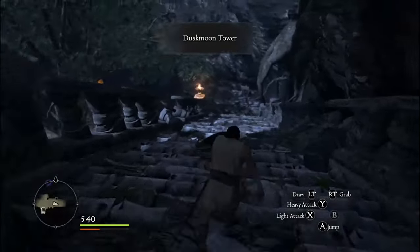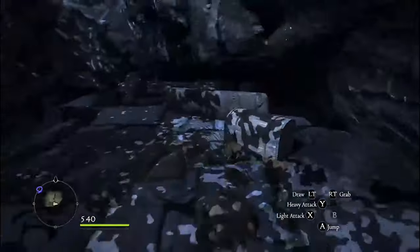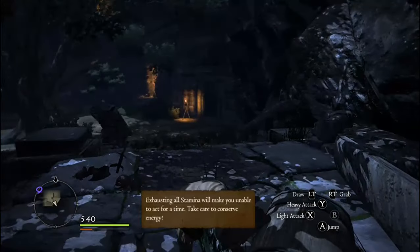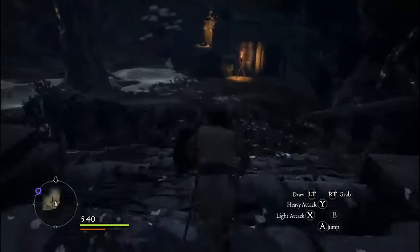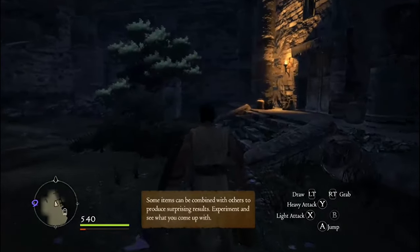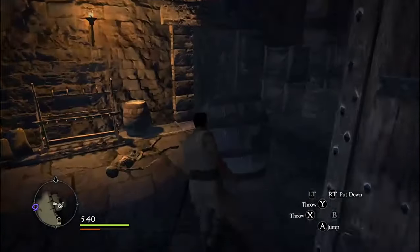Turn right here - make sure you jump so you can get this chest. It's very amazing gold. I had trouble opening it because of stamina. Now in this very first room, you're going to open this door and then grab a barrel. Barrels are very important to perform this glitch.